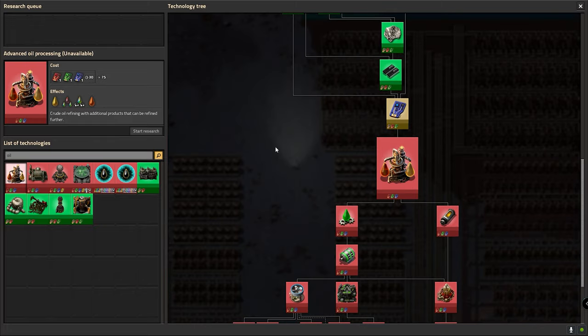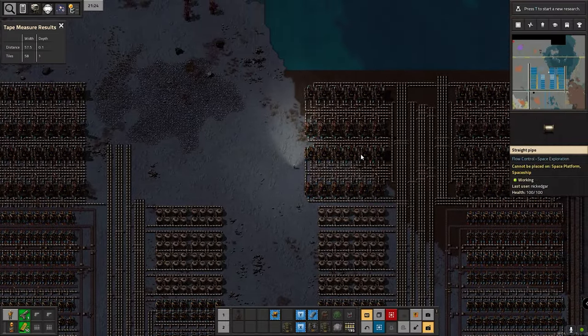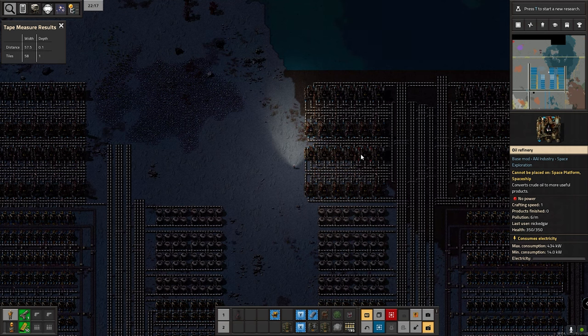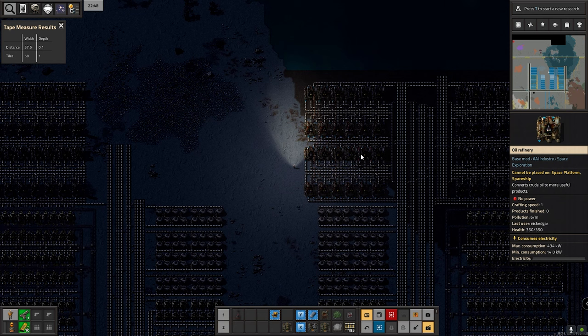I've built it in such a way that I should be able to choose and switch from one to the other. But ultimately there's a decision down the line about which approach I use, how much of each I dedicate certain parts of the factory towards, and how much more oil processing really needs. This will get me to the next science, and that's the priority.